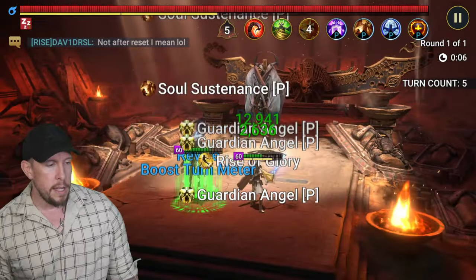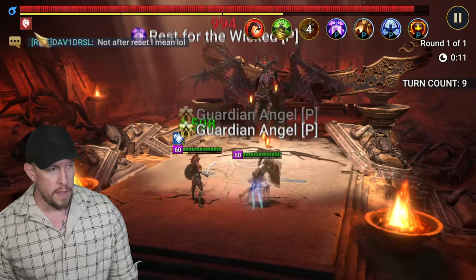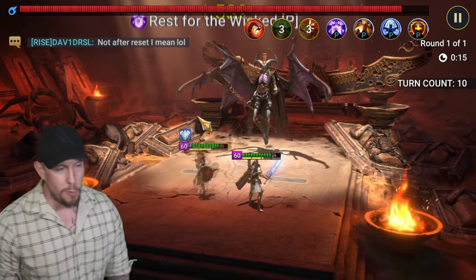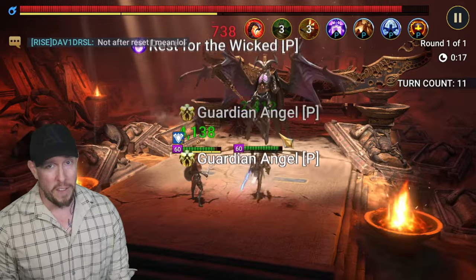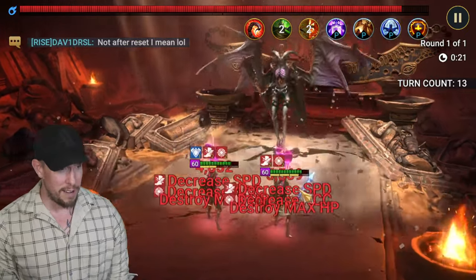So here's the run. We get wiped out. Godseeker revives herself with her passive and then Frenzy, and then we go in there, we land the HP burn. Hopefully we instantly activate it right afterwards, but again, it's a 50-50 there. Sometimes it's going to work out, sometimes it's not going to work out.